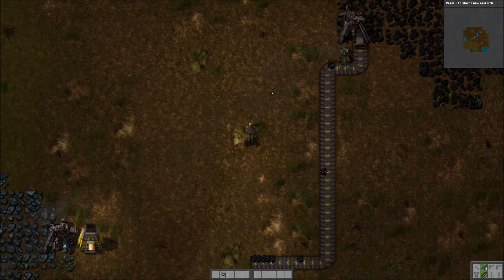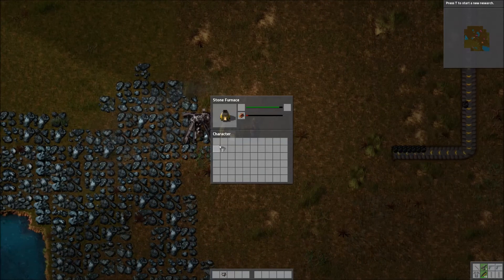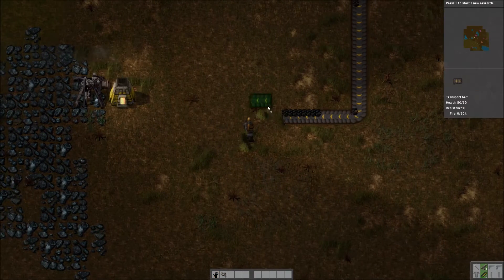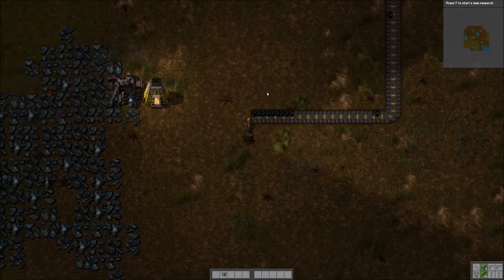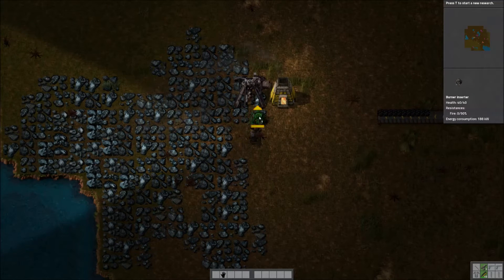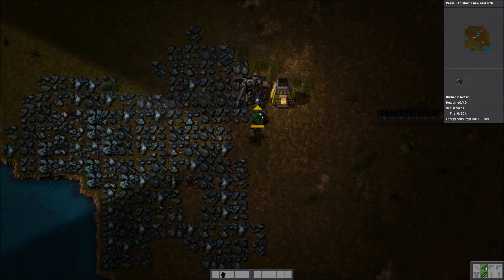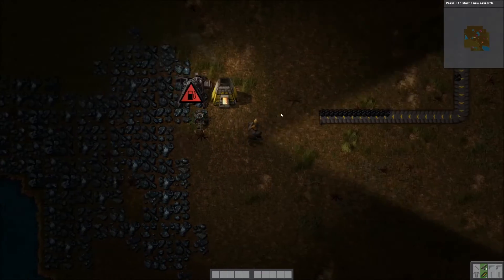We're nearly there with our self-sufficient drilling system. I'm just going to bring this over here once we have the parts. A little bit further — nearly there. Now while we're waiting for that, we're going to place our inserters. We put that belt line a little too close — one level higher than I wanted — so we're actually going to have to turn the conveyor belt a little bit. We'll put it like that.